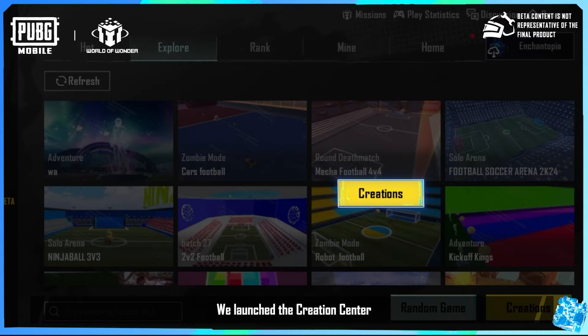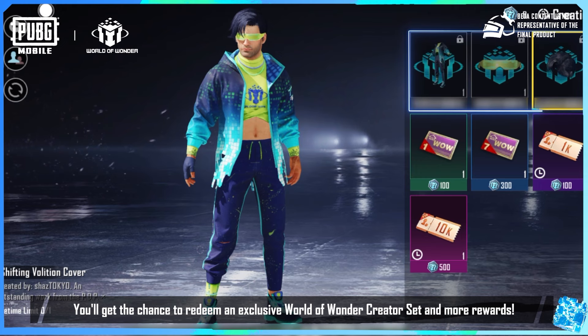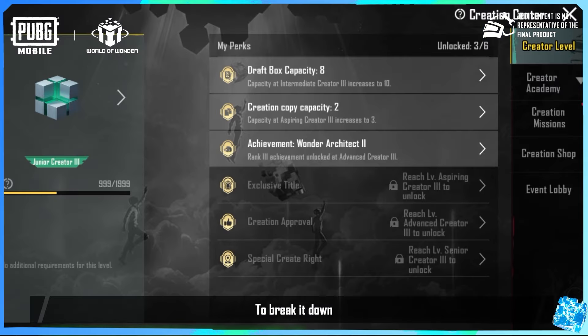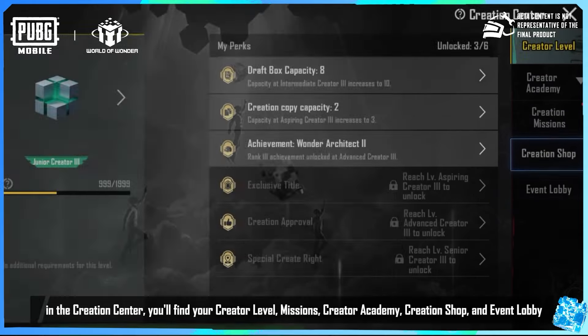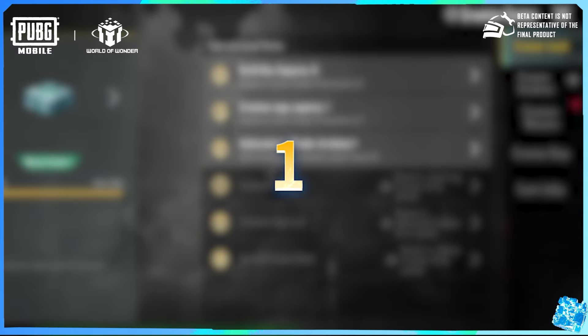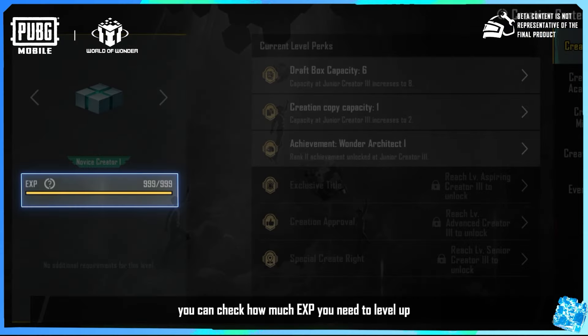We launched the Creator Center to help creators with their projects. You'll get the chance to redeem an exclusive World of Wonder creator set and more rewards. To break it down, in the creation center you'll find your creator level, missions, creator academy, creation shop, and event lobby.